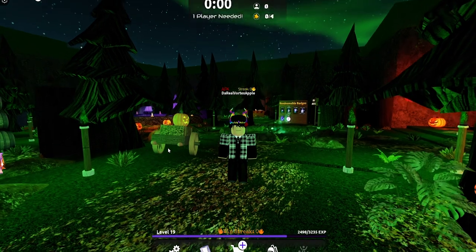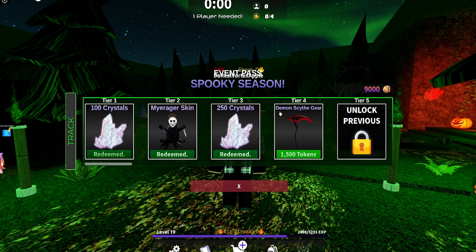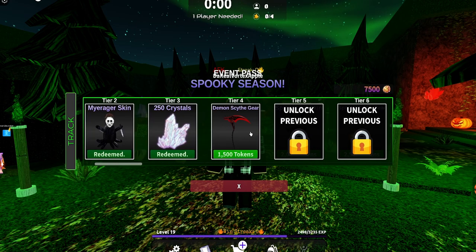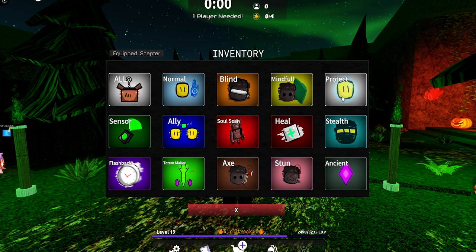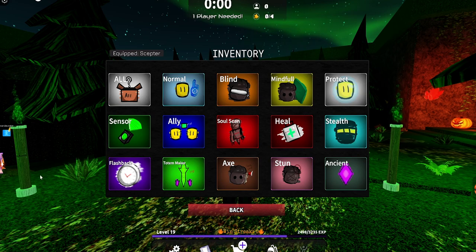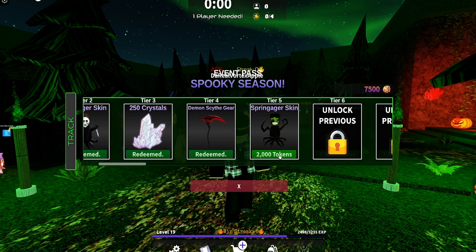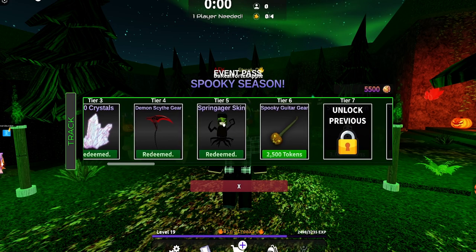Now that we have most of the tokens, we can go to the event tab and redeem some stuff. 250 crystals for 1,000 tokens — let's redeem that. We got 250 crystals. We got the Demon Scythe gear, which is pretty cool — this is the Protect gear, Demon Scythe. Let me go back. We have the Springager skin, which is 2,000 tokens — Springager skin based on Springtrap.